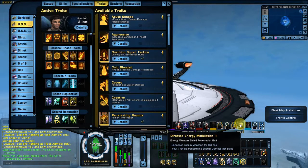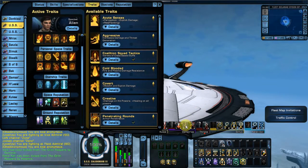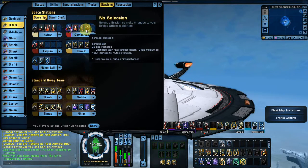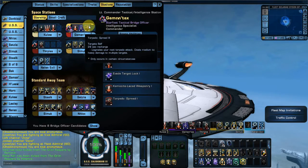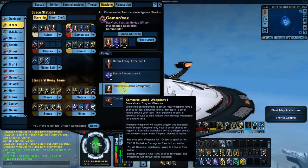I went and got Directed Energy Modulation 3. I'm doing a different Commander Engineering build than I normally do. I did quite a few variations on what to do with this Lieutenant Commander Tactical Intel Hybrid. I'm going to use Concentrate Firepower — Laced Weaponry. Even though it's been nerfed, it's still really good.